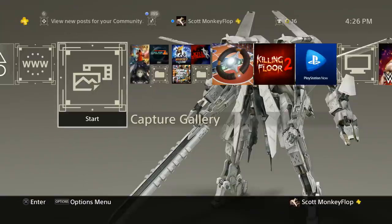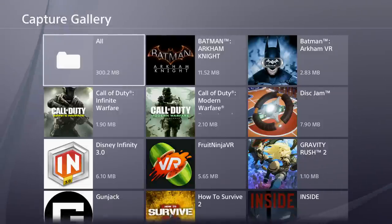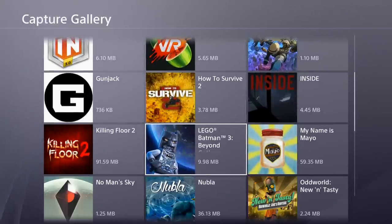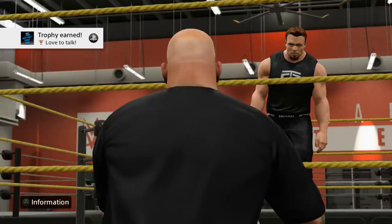Here's how to set your custom background. Go into Capture Gallery — some games, like Horizon Zero Dawn, have the ability to create custom screenshots which is awesome. But for this video we're just going to go into Capture Gallery where your screenshots are stored, and that's pretty much where everything would be anyway.